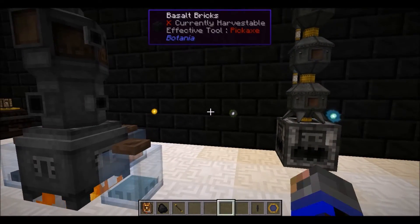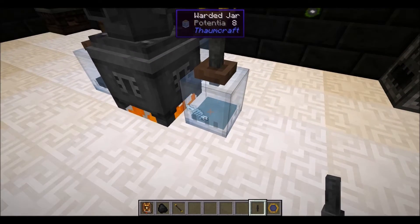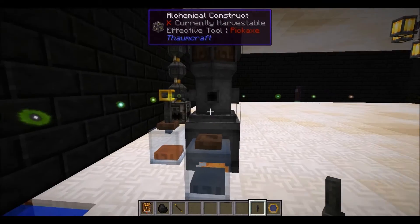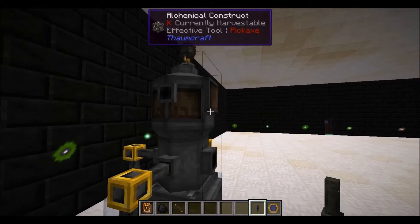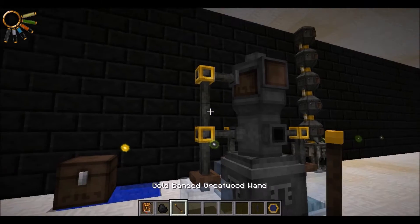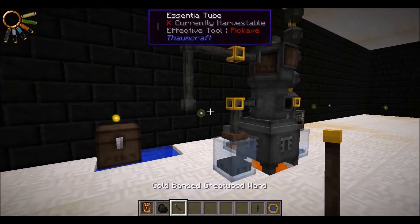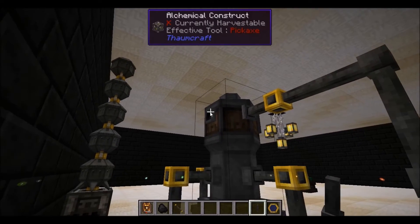Now to get it to work, you're going to need essentia tubes — more of them. You connect it on the side and to warded jars that contain the essentia you need. No more will you have to figure out how to make things in multiples of eight. It looks like seven tubes can come out of this. If you don't want those tubes to connect, just right-click on the junction with your wand to break it. Bring it down here and you can set jars down there or wherever you want.